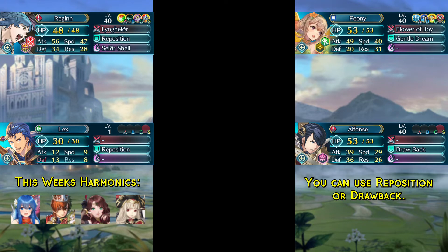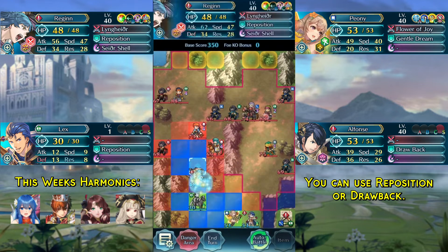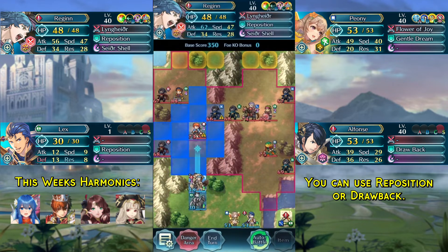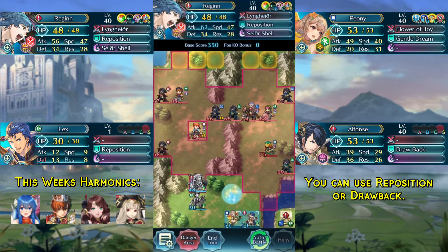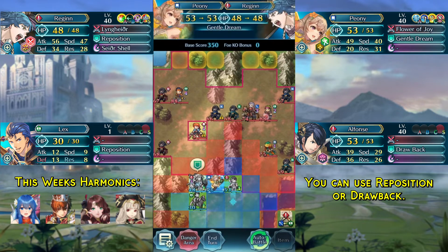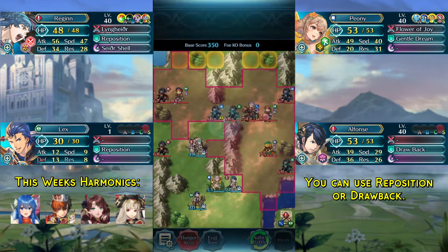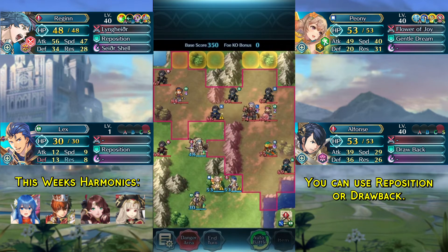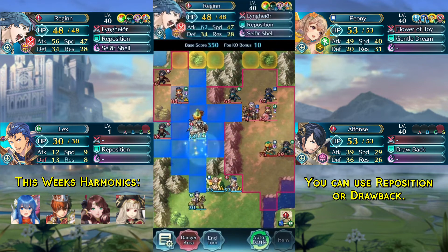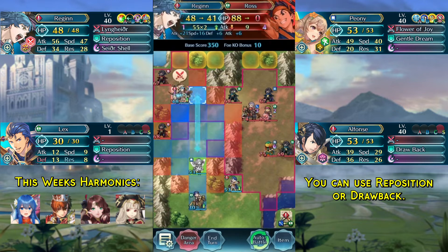Let's get into the solution. We begin by repositioning our Regan upwards and then killing Erika with Regan, moving back in front of our reposition unit so we can use either Drawback or Reposition on our Peony to dance Regan. Then we kill Ewan and end our turn. Then we kill the blue thief and move back one space so we can easily dance Regan with Peony and kill Ross.